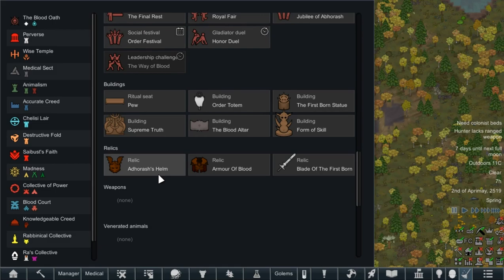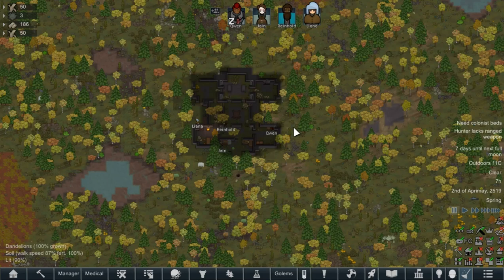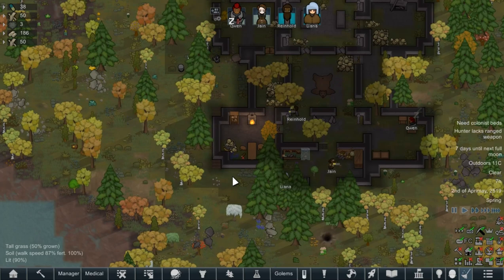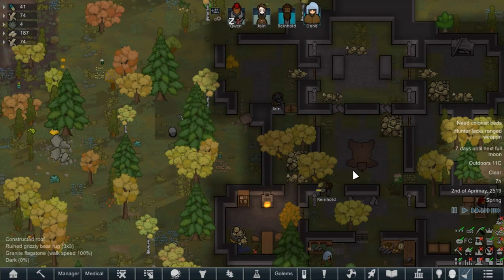The relics include the Blade of the Firstborn, Armour of Blood, and Adhorash's Helm. Adhorash is basically the founding vampire — our progenitor of the Blood Dragon Order — and was very much one of those who believed fully in the concept of honour and virtue, which is ironic for a vampire. He wanted worthy foes, and to overcome worthy foes.